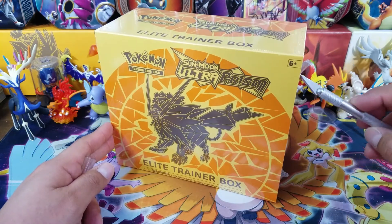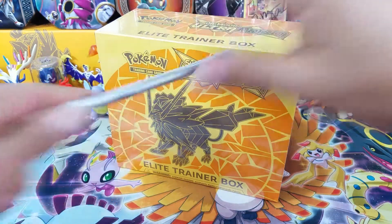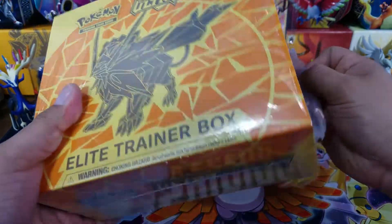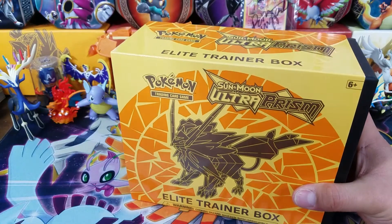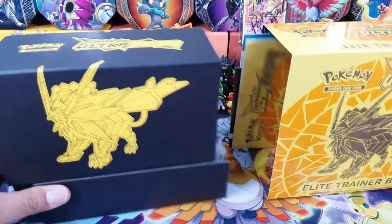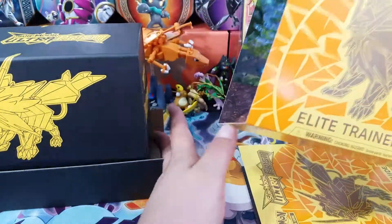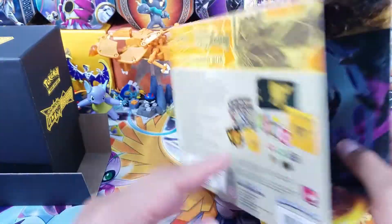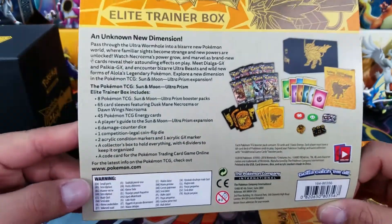The good thing about this is that I now have my official Player's Guide, which I can use to start building my master set. When I do pre-releases I have to go with whatever the internet has for the card list, but it's not official. So now that the Player's Guide is here, I have a way to start my master set. Let's take a look at this outer sleeve — it's a beautiful design, very colorful, it stands out a lot.